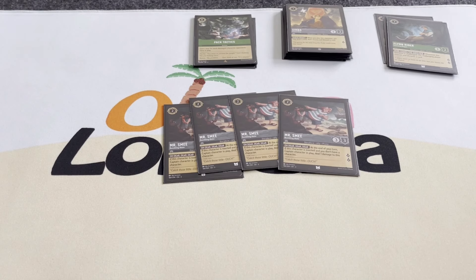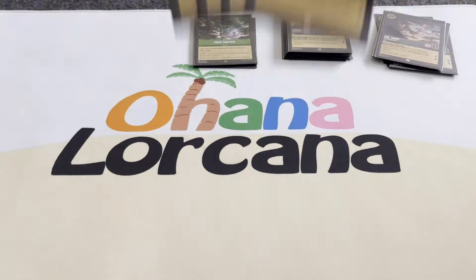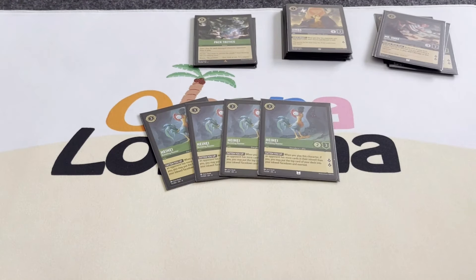I prefer Flynn Rider over Mr. Smee. When you play Mr. Smee, sometimes your opponents expect you to help challenge and slow down the opponents. Four Heihei: quest for two, and it's going to add more cards to your inkwell.